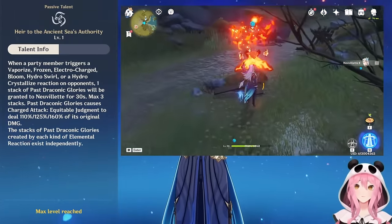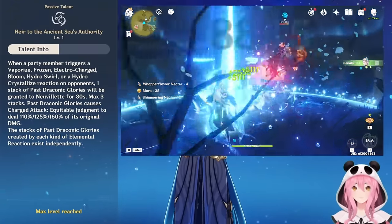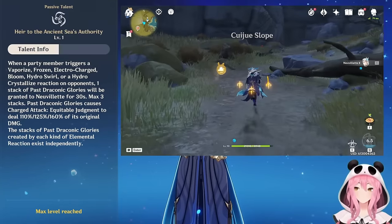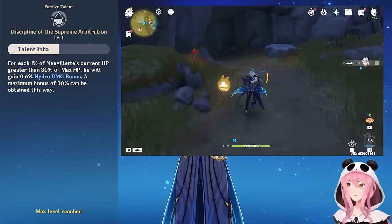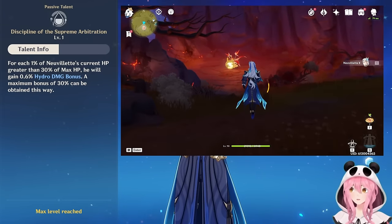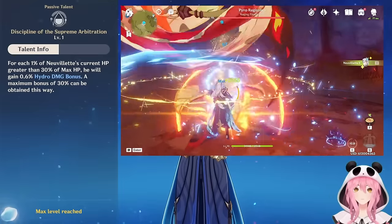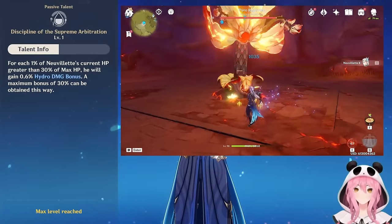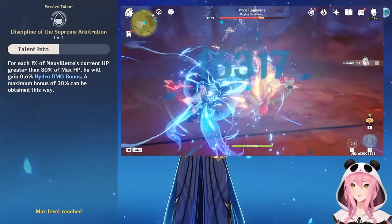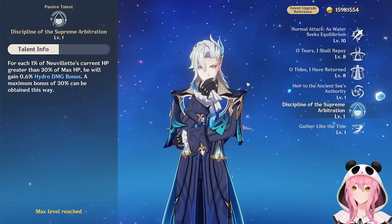These Draconic Glory stacks increase your charged attack damage by up to 160% of its original damage — a huge increase. This is what makes Neuvillette one of the most flexible characters in the game, because he just needs teammates that can do reactions. Characters like Dehya, Nahida, or Fischl come to mind — they can do loads of off-field damage and proc the needed elemental reactions to get those Draconic Glory stacks.